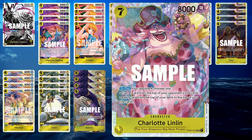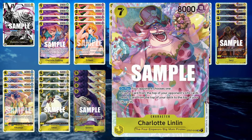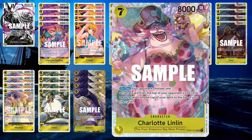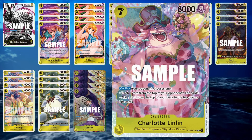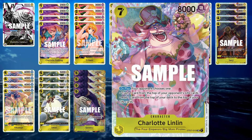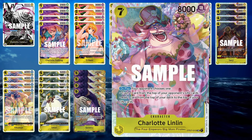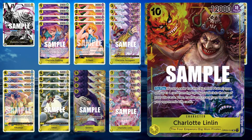We have Charlotte Lin-Lin — Big Mom — from Starter Deck 7. When you play her on the field, your opponent has to choose either they lose one of their life cards or they grant you a life card. That can win you a game because if they take away their own life card and you get a surprise trigger, you can take them out.